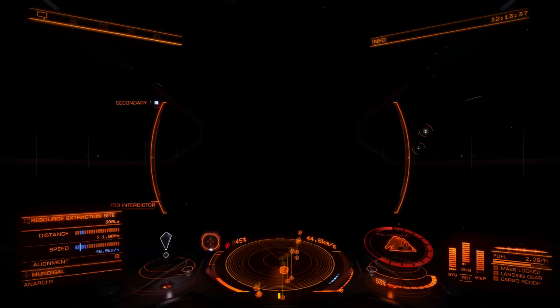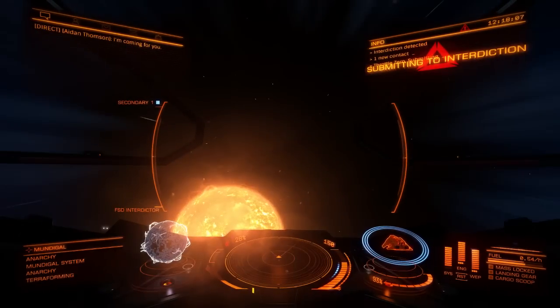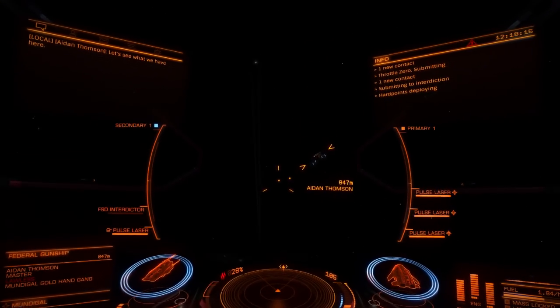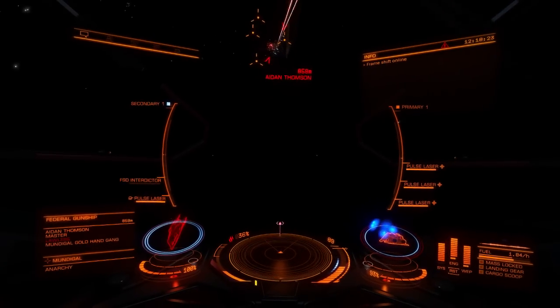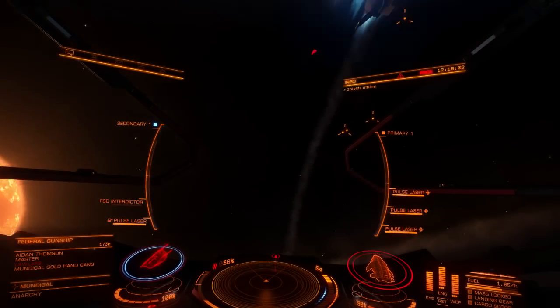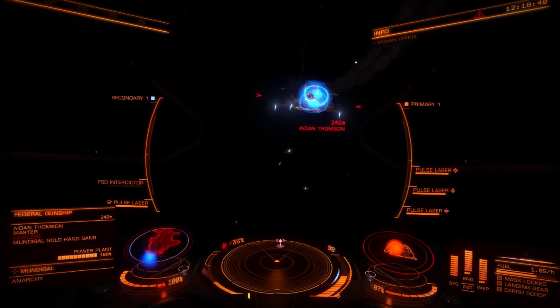Shields are recharging. I've scanned a ridiculous amount of stuff in supercruise but the only USS I'm finding are weapons fires, and I don't want to go into those because I don't think I'll find what I'm looking for. These guys are stepping to me - a Federal Gunship, this could be a problem. Let's see if he starts attacking me. Nope, okay - let's see what we can do. He might actually make me run. He's trying to ram me too.